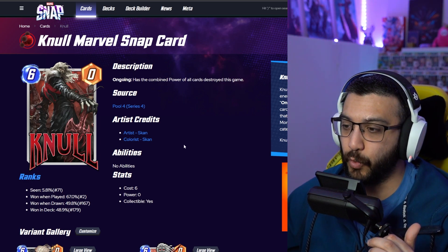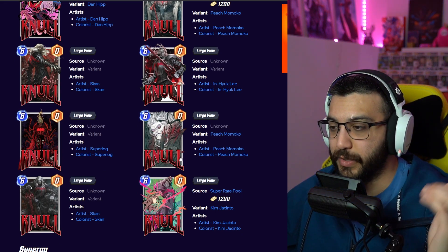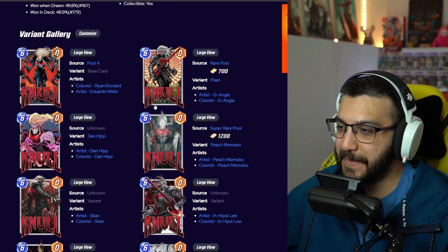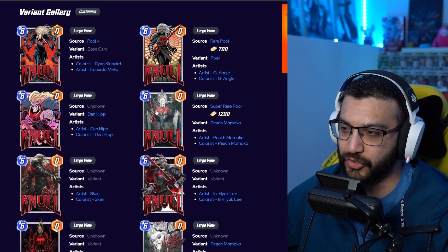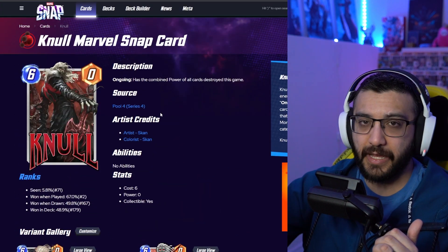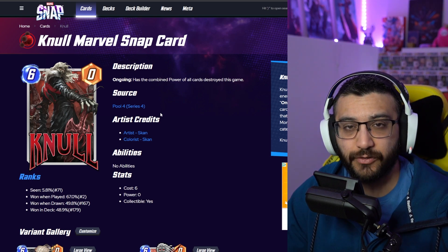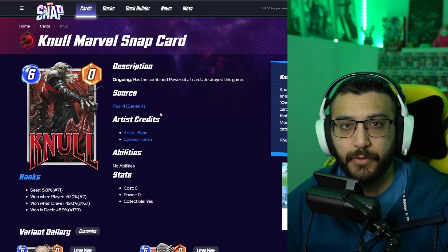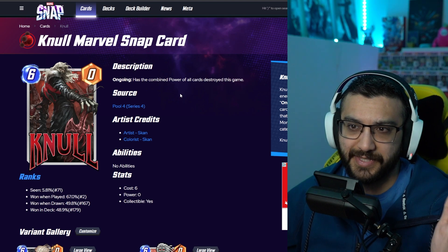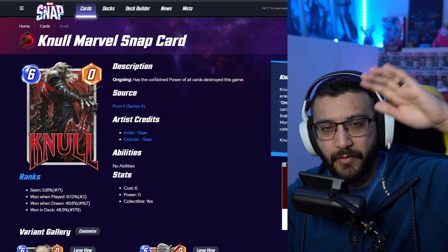Good job to every single artist working on these variants — look at these, they're insane. As always, make sure you're looking at them and let me know which one is your favorite and least favorite, or you could rank them number one to nine — your choice. Even the base card looks so good. Gnoll is just insane — he's such a great card. I need to get this card and start playing around with him, because he looks like a really fun card on top of having great variants. If you liked this video, make sure to give it a thumbs up, subscribe for more variant talk, and comment down below which character I should rank next. The website is snap.fan, in case you guys were wondering. Alrighty, that's the end of the video — have a good rest of your day everybody, take care, bye-bye.